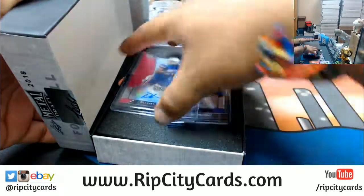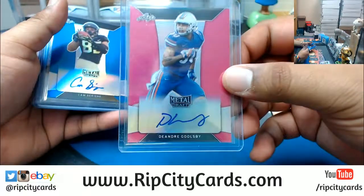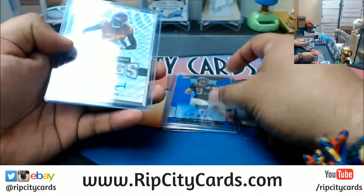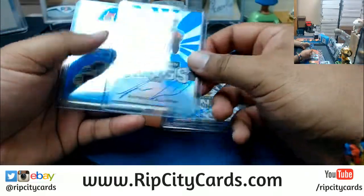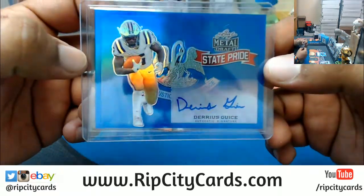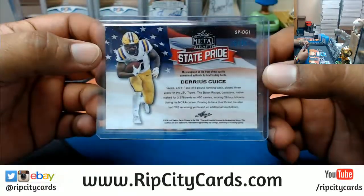And what's in the second box? We have DeAndre Goolsby numbered ten to twenty, Cam Serene numbered sixteen to thirty-five, Ronald Jones not numbered, Antonio Callaway numbered ten to thirty-five, and a sneaky good one — Darius Guys, who did slide a bit in the draft to the second round but that's still a really good pickup. Darius Guys numbered fifteen to thirty-five.